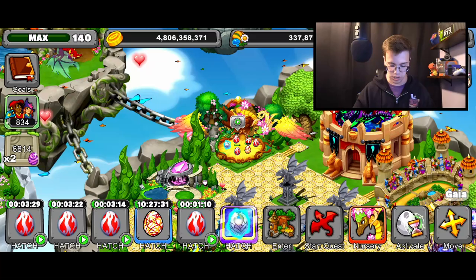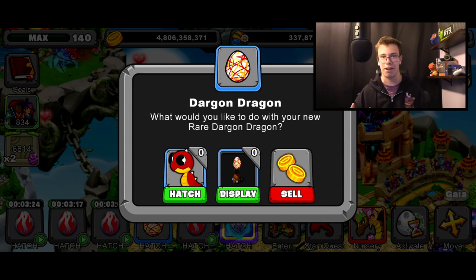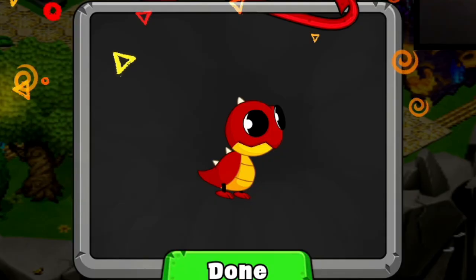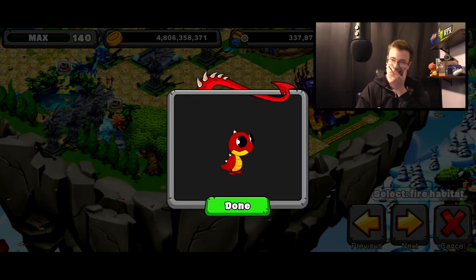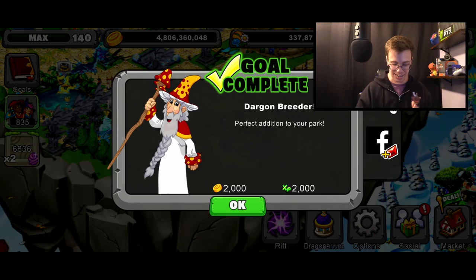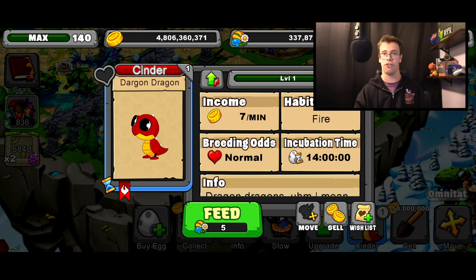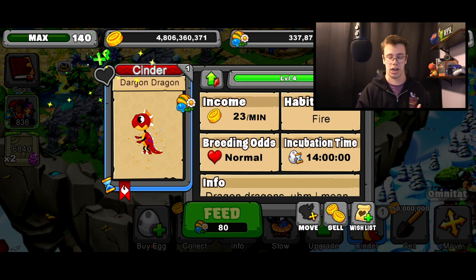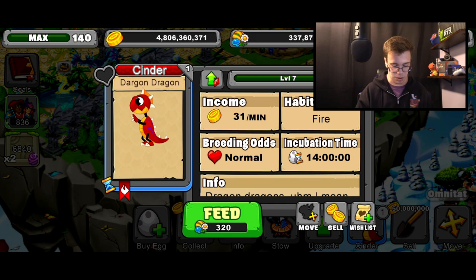I already have it in my nursery, so let me hatch this one with you guys. Dragon Dragon — I'm not saying its name right, but it's just for the meme. You can see it's got a nice egg design with all these scribbles on it, really cute and funny. Here's the young form, then the teen form at level four which gets a more detailed design, and the adult form at level seven — it has no wings so it looks almost like a raptor.